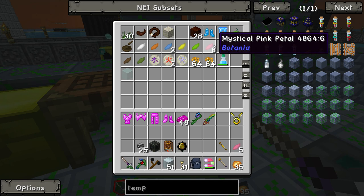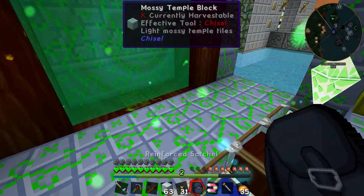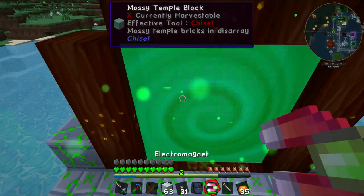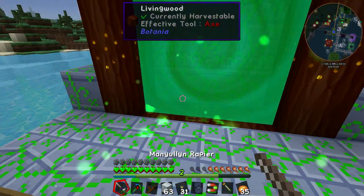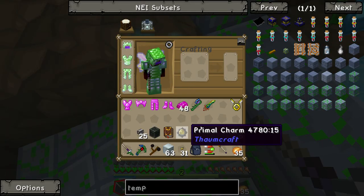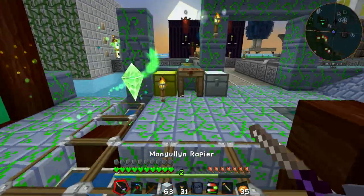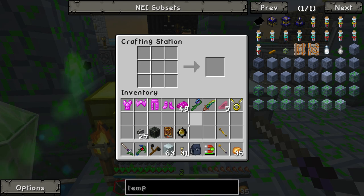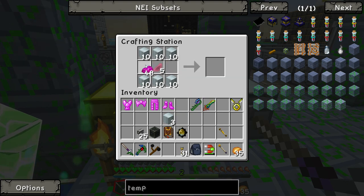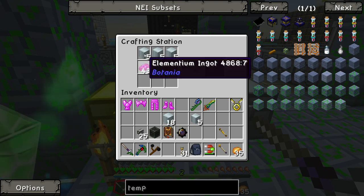Last one. Come on. Why aren't I getting the last one? Maybe it just didn't want to give me the last one. Oh well. The magnet's off. What was I going to do? One last — oh well. A bunch of those, a bunch of these, a bunch of these. There we go, that's five of them.